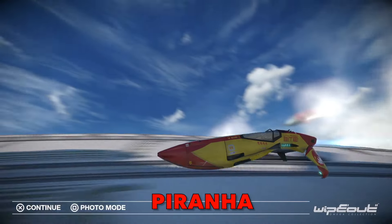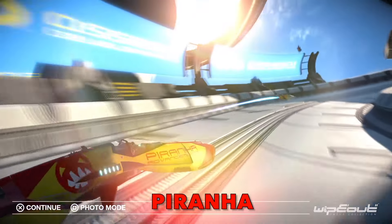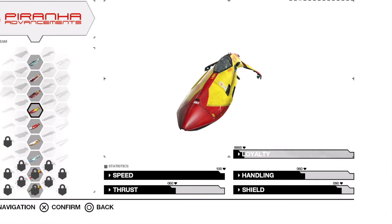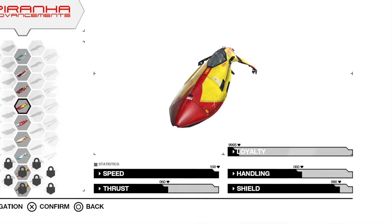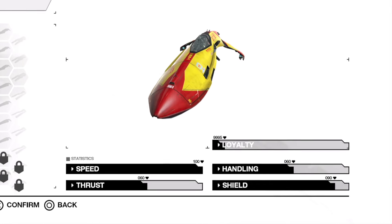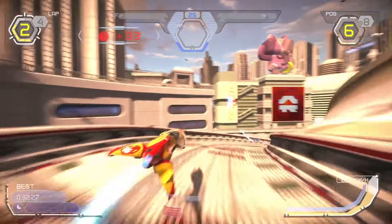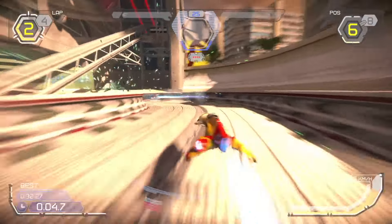Piranha: This team is the result of the merging of Brazilian companies Pir and Hana. The characteristics of the Piranha ship have varied greatly over the years, but in the FX350 league featuring Wipeout HD, the focus lies on speed and shield. There are other teams in the game with maxed out speed stats, but none of them can match the shielding of the Piranha ship, making the archetype unique.